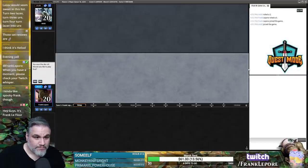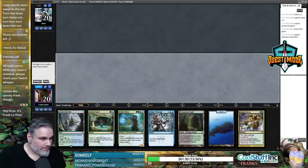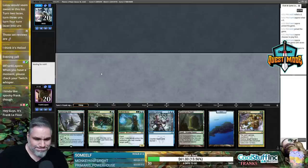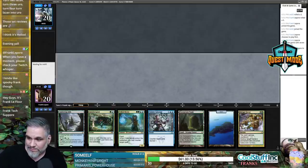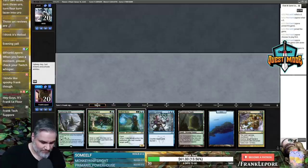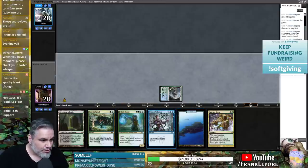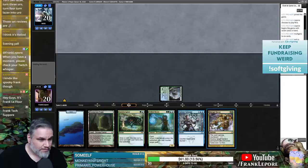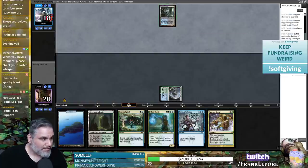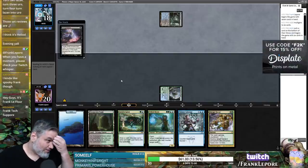I'd like to play first — yeah, this hand seems good, I'll keep it. Let's see what the odds are of playing against Thassa's Oracle. We could play Overgrown Tomb and keep up Abrupt Decay, but they're just going to Thoughtseize us, I'm sure. Yep, no surprise there.